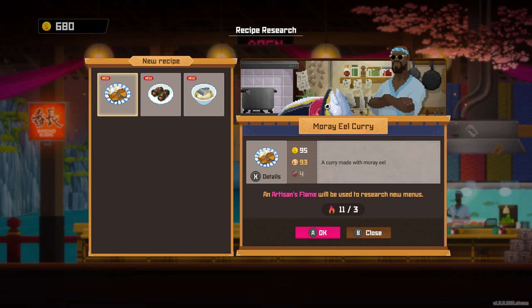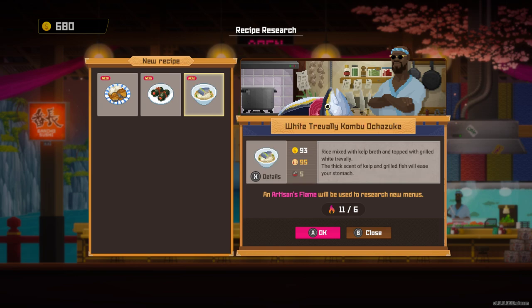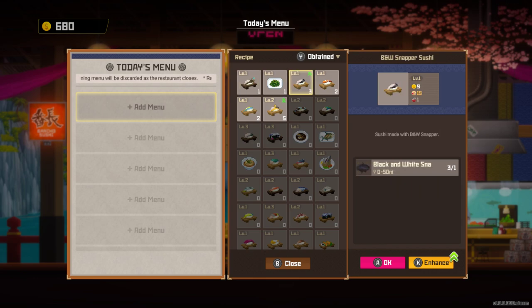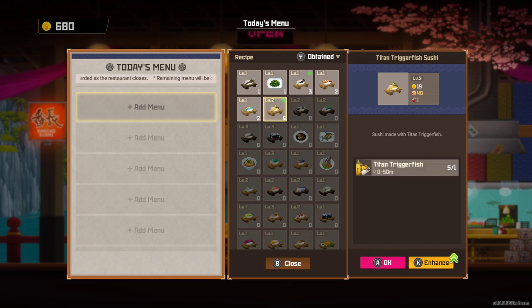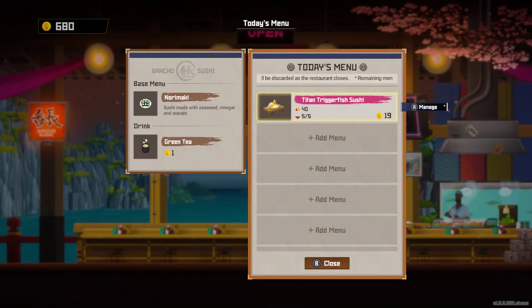Moray eel — I can't even kill moray eels. I'm not sure how to do that yet. White trevally, kombu, striped red mullet tangle. I don't know if I even have those. If I do that, I lose all of it. If I enhance it, I only have one left. Let's just sell our most expensive stuff.